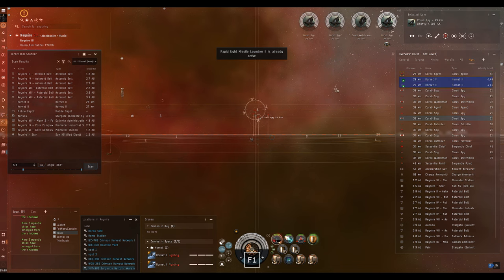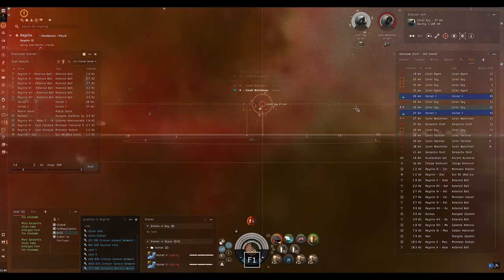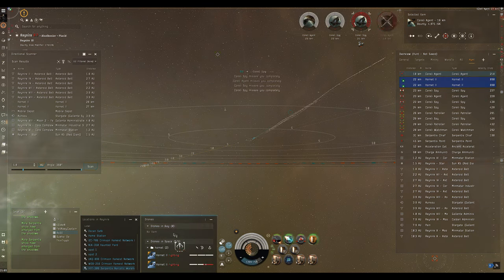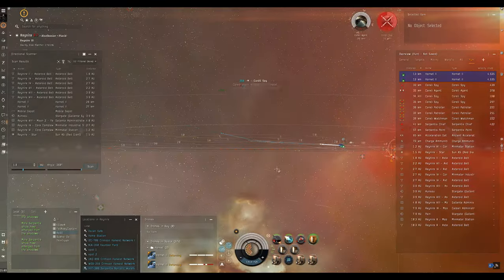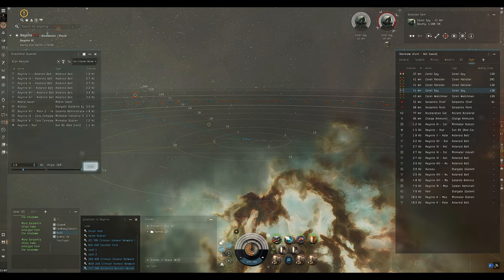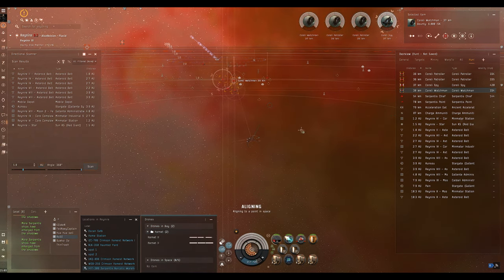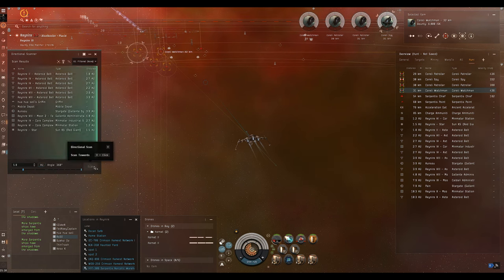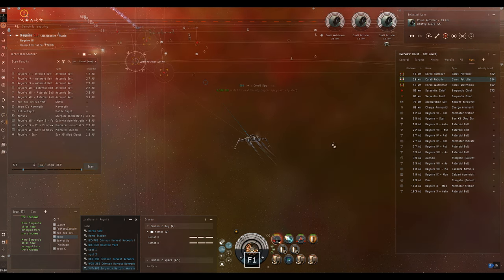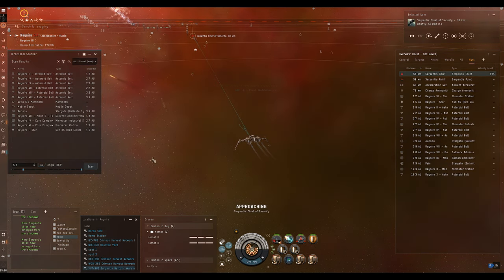Once you feel safe again, just turn around and start working your way back towards the objective. One of the drones has started taking aggro and is into armor quite quickly, so I pull them in to let him heal up - we'll keep the little chaps safe. We're eating through these frigates very nicely - one salvo per frigate is working well. There are more frigates in this room so we've had to reload, but that's really not a big concern. Keep an eye on scan as local is quite busy.